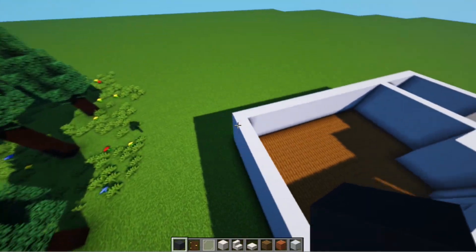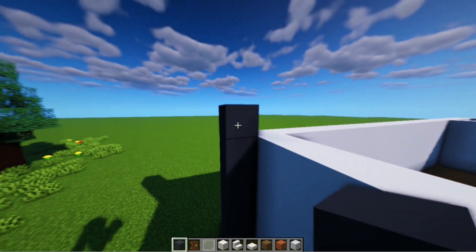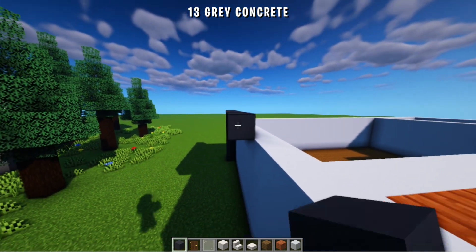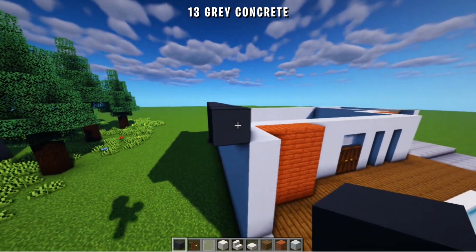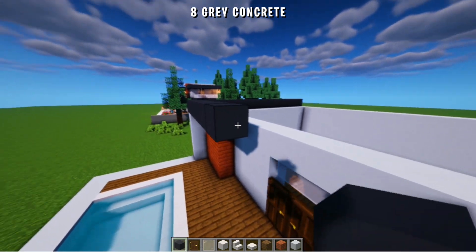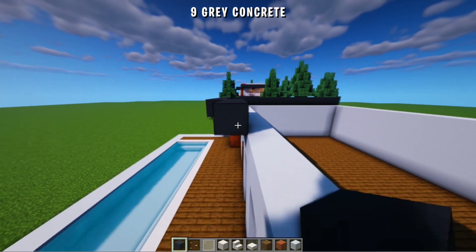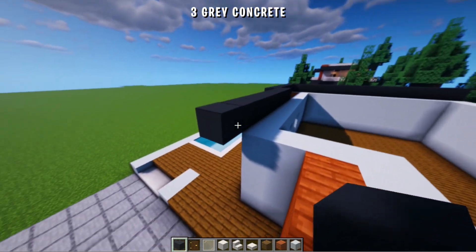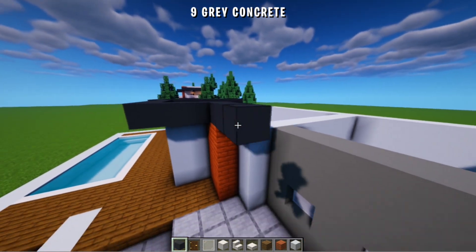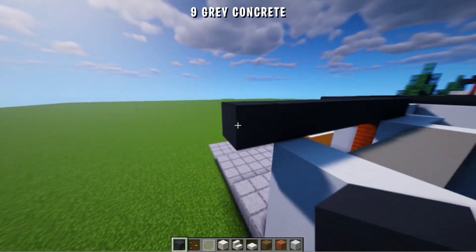Next we will make the roof. Starting from this corner, we add grey blocks up to the top. Then here we add 13 more blocks to the front. Then 8 blocks to the right. Then behind it here, we add 9 more blocks to the right. Then to the back we add 3 blocks. And 9 more blocks to the right.